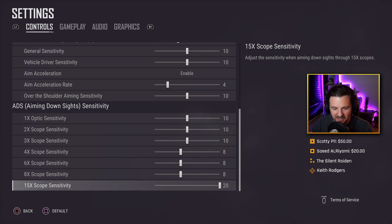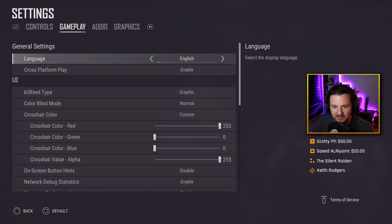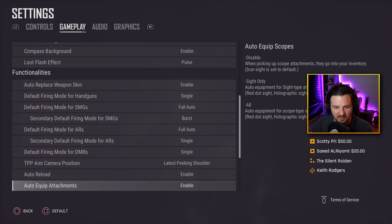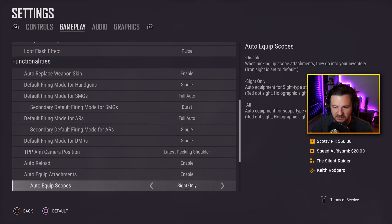I play Warzone as well and wanted to adjust my PUBG settings accordingly so I don't have to readjust when switching between games. Moving on to gameplay: language is English, cross-platform play is enabled, kill feed is graphic — it's the best way to check your surroundings. Colorblind mode is normal. I use a custom crosshair color; following these values gives you a red crosshair that stands out from the environment the most. Button hints are disabled, network bug statistics enabled, compass background enabled, loot flash effect paused. Auto replace weapon skin enabled. Default firing mode for handguns is single, for SMGs is full auto, and the secondary default for SMGs is burst. Default for ARs is full auto, secondary for ARs is single.